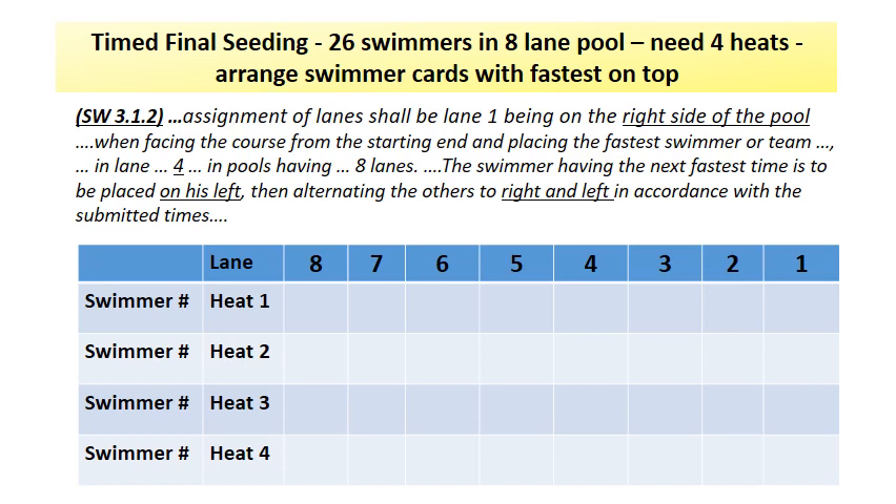So really, you're going fastest to slowest. 26 swimmers divided by 8 lanes is equal to 3 and a quarter, which means that you need 4 heats for the seating. So you know that you'll need 4 rows.